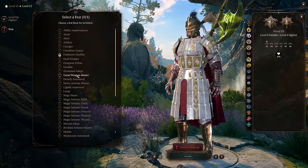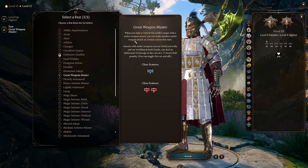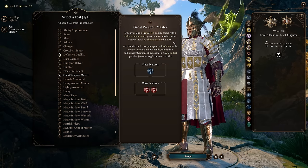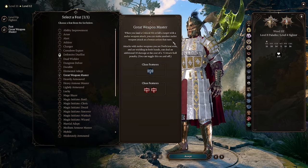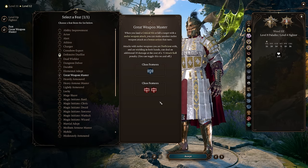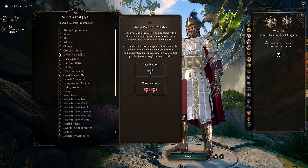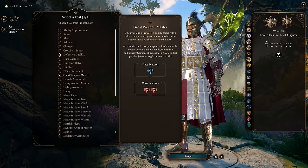At our last Fighter level, we pick up Great Weapon Master to finish the character. When you land a critical hit or kill a target with a melee weapon, you can make another melee weapon attack as a bonus action — great synergy with Champion. Also, attacks with melee weapons you're proficient with wielding in both hands can deal an additional 10 damage at the cost of minus 5 to attack rolls. Toggle this on or off in the passive section depending on whether you're fighting a boss with already-reduced hit chances.